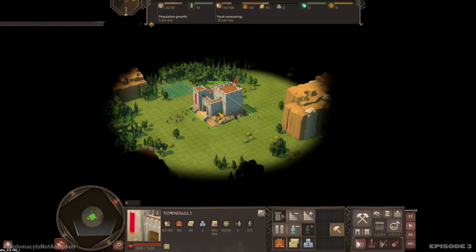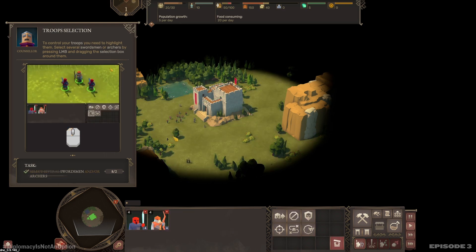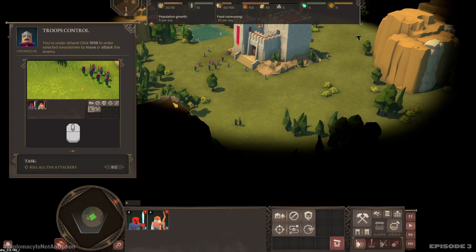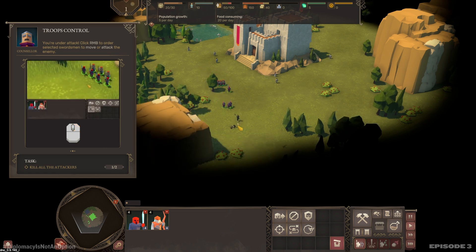Select the town hall. To control your troops you need to highlight them. Select several swordsmen or archers by pressing L and B. And there we go. Use right mouse button to order selected swordsmen to attack these jerks right over here. There's only two of them so we're going to just obliterate them.